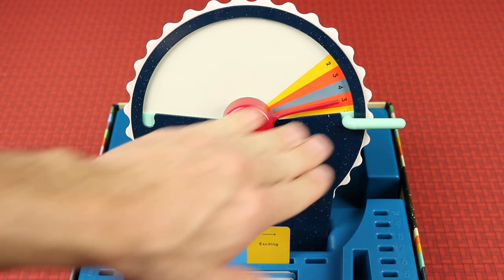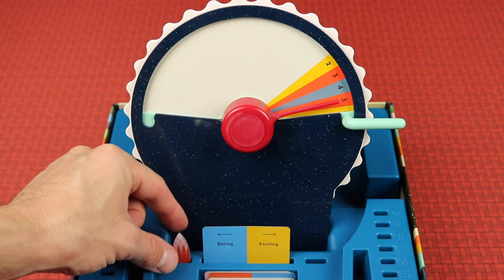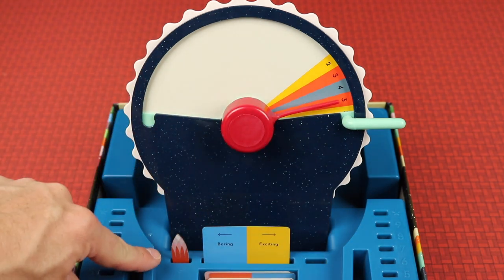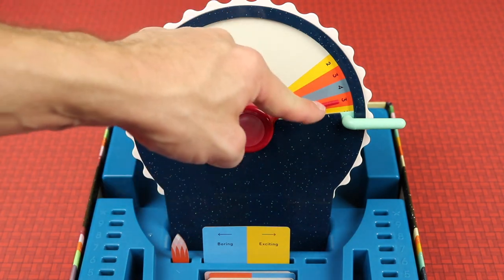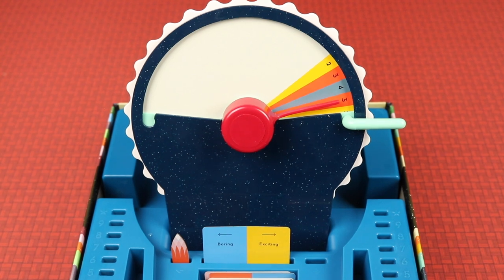Before the reveal, the other team gets to guess whether they think the actual target is going to be to the right or left of where the dial is set. If they had selected left, they'd be correct and would have gotten a point as well. So the other team stays engaged and pays attention. Then you give it to the other team, they become the clue giver, and you go back and forth until somebody has ten points.